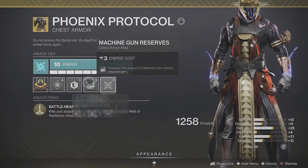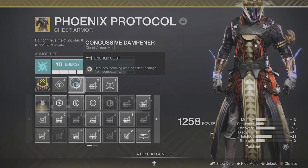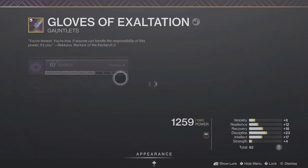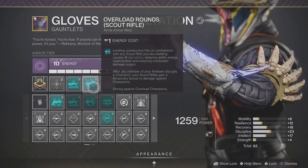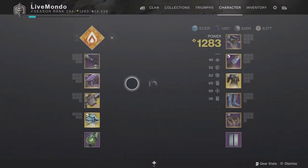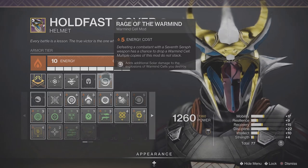On the bond I'm running Spores of War and Surge. Scout Rifle Scavenger and Machine Gun Scavenger on the legs, Concussive Dampen and Machine Gun Reserves on the Phoenix Protocol to get my super back faster. Anti-Barrier, Anti-Pulse, and Machine Gun Armor Finder on my helm.